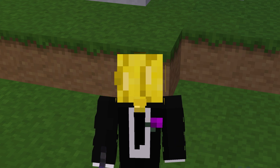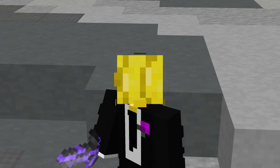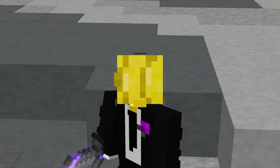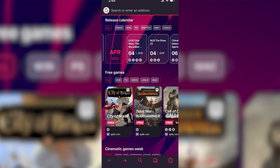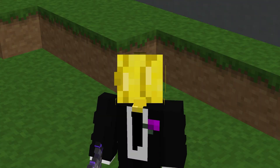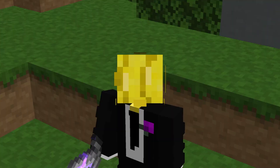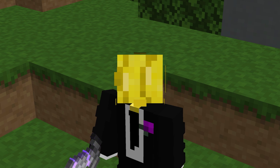But before we talk about that, I want to talk about this video's sponsor, Opera GX. I've worked with Opera a lot before, so I'm sure you've heard me say that Opera GX is the first ever browser made for gamers. Opera GX is also available on mobile — GX Mobile — and can be connected to the desktop version. Opera GX has a lot of cool features for gamers.